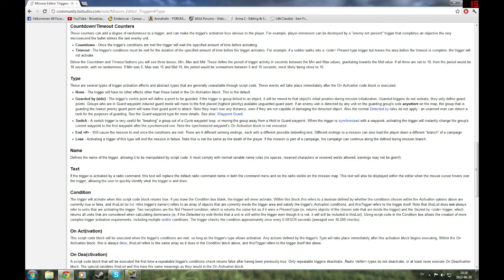Here's the switch. A switch trigger is very useful for breaking a group out of cycle waypoints, hold, or guard waypoints. Basically, it's exactly what it says: when the trigger is synchronised with the waypoint, activating the trigger will instantly change the group's current waypoint to the first waypoint after the synchronised one. So basically, the switch just removes cycle, hold, and guard waypoints.